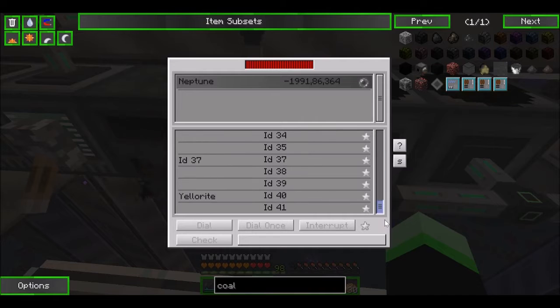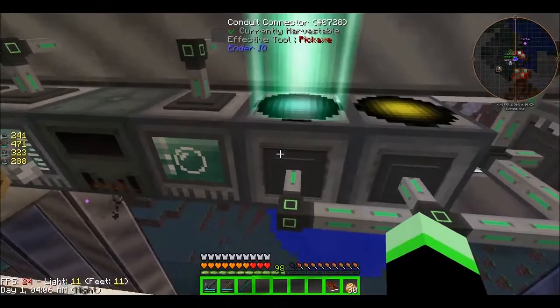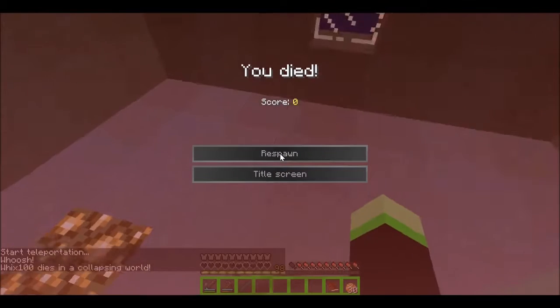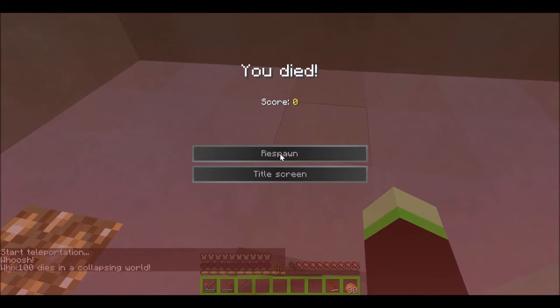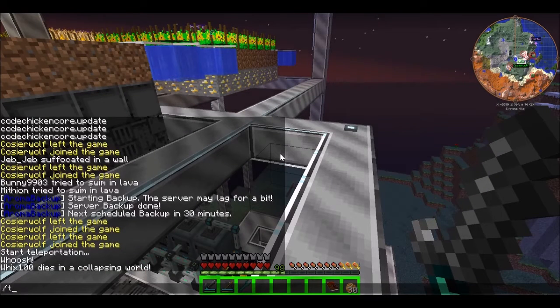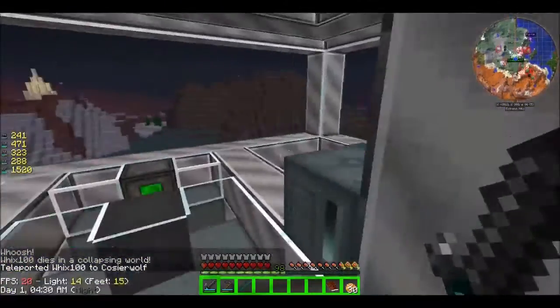Neptune gets linked to yellow orite dial. We can't go to Neptune yet — Neptune is the name of our thing. You died. Dang it. It's a collapsing world. Why is it collapsing? It should be the world that I have in right now. Could be the wrong one.